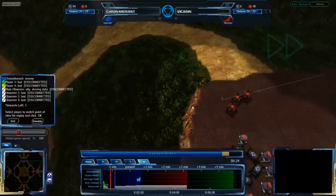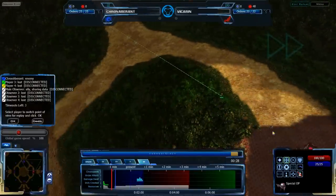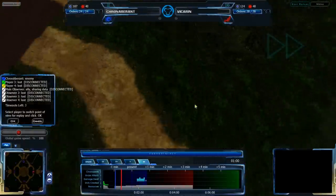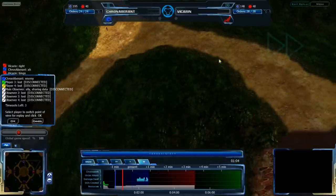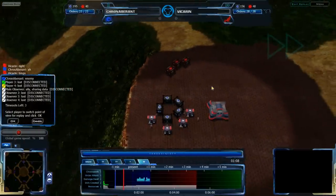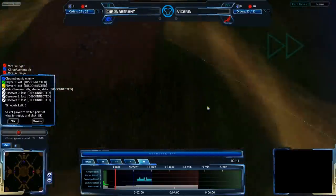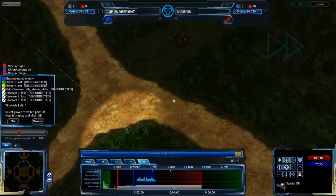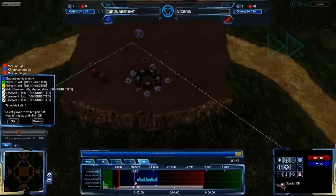Vicarin has decided to send out a Special Ops towards Kronaberant's base. His Marine is being sent — he's jumping back around a bit though — his Marine looks like he's being sent towards a nearby expansion, but he is sending his Special Ops towards Kronaberant's base, and this is at the 45-second mark being sent out, will hit about the 1-minute mark.